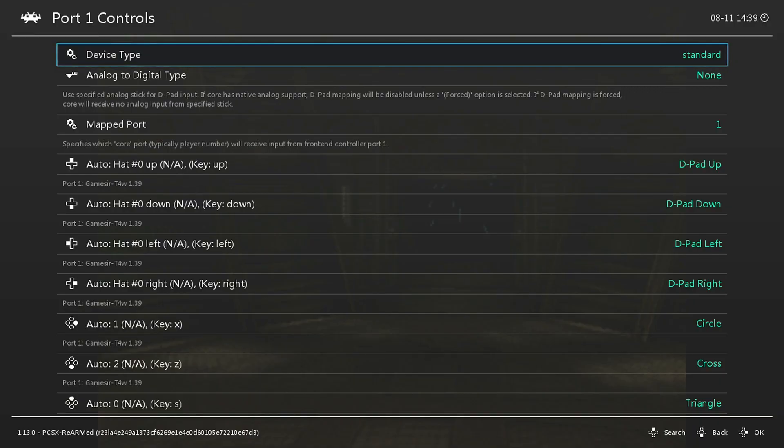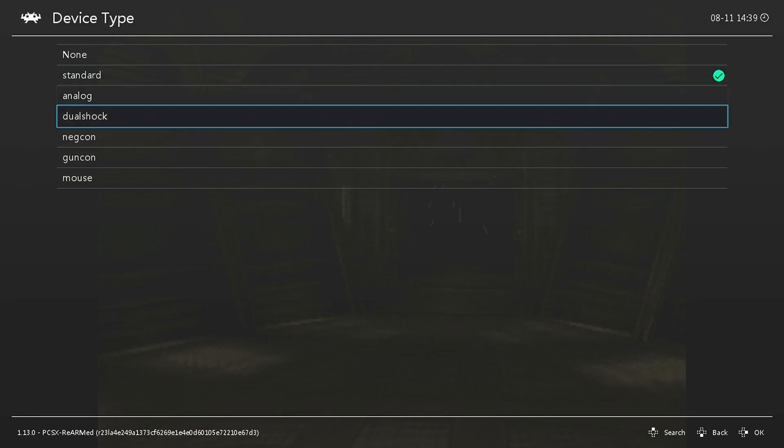Once you've selected that, you're going to see Device Type, and you're going to switch that over to DualShock.